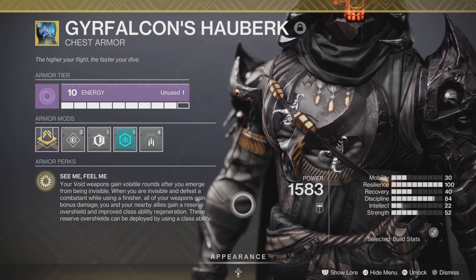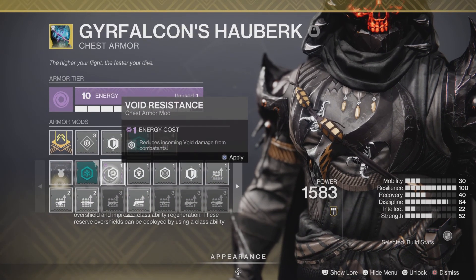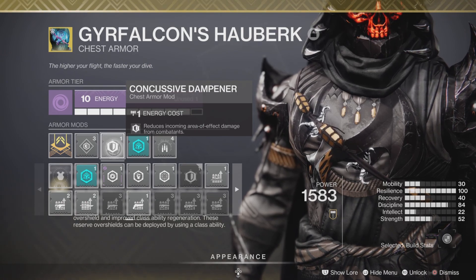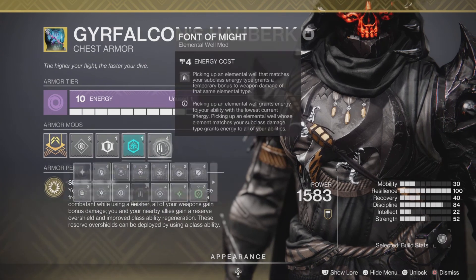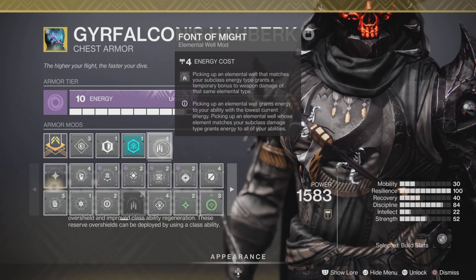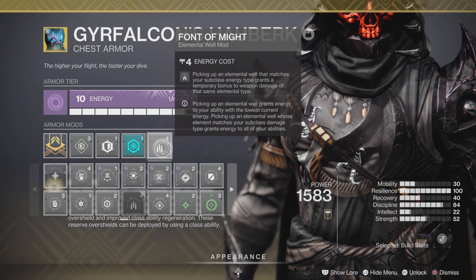For the chest, the Gyrfalcon's Hauberk. Again, Resistance mods — if you're doing the new dungeon, I really recommend Void Resistance and Concussive Dampener, especially on Master difficulty, because most of the damage you take will be Void Damage and Explosive Damage from the boss, Hydras, and Champions. You'll also want Font of Wisdom to get your super faster — it gives plus 50 Intelligence for 30 seconds every time you pick up a Void Well — and Font of Might for bonus weapon damage.